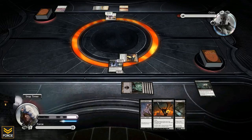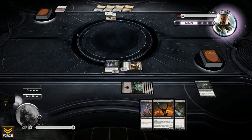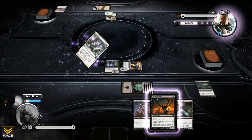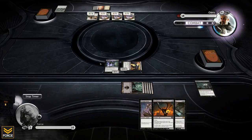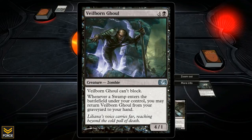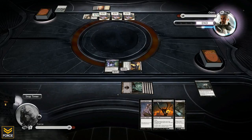He takes one, going down to 18. He plays three 1/1 tokens, which makes the Crusader of Audric a 4/4. He attacks with it and I was going to block, but I completely forgot the Vileborn Ghoul can't block — I'm an idiot. He hits me for four and there's nothing I can do. Feeling pretty silly right now.